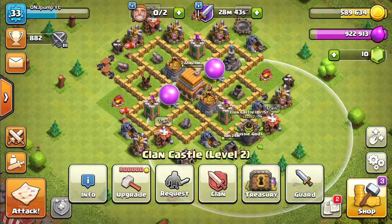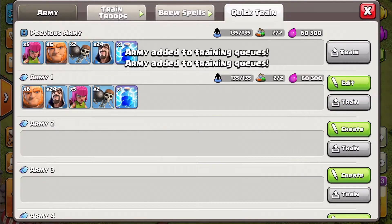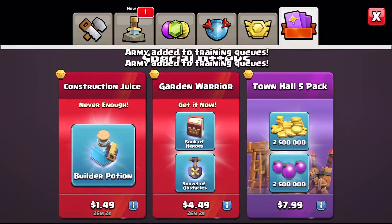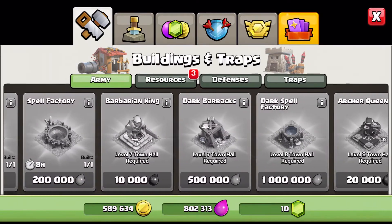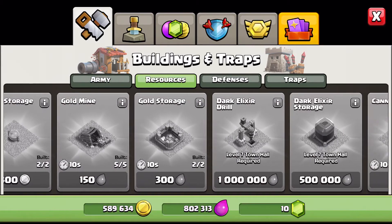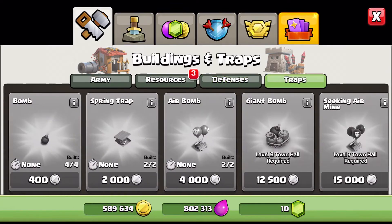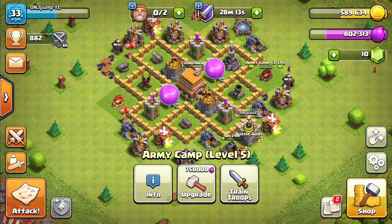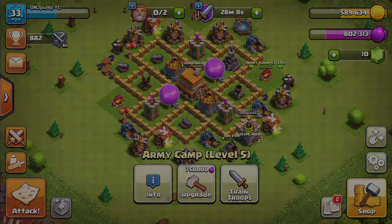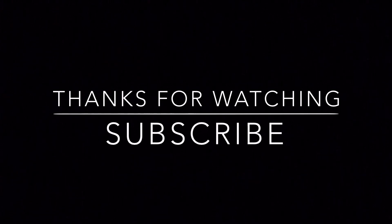Our treasury is back again, meaning we have extra gold and elixir for our next town hall. We'll train up both of our armies — and that's all we can do today; no upgrades since we're close to our town hall. Looks like everything big is going to start happening around town hall 7, which is very unfortunate. So I'll see you back after all the upgrades are finished in the next episode. Thanks for watching — make sure to subscribe and like the video for more epic content.